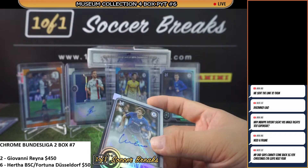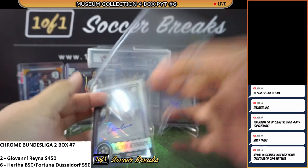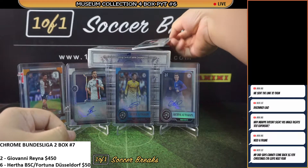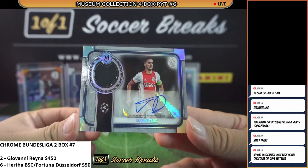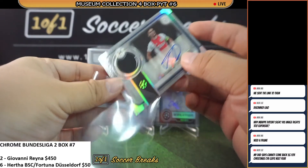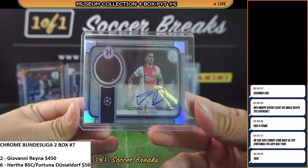Every box has had one Chelsea autograph so far. Marcos Alonso placed. And our next autograph is going to Ajax — it is not Sergino Dest today; we got Dusan Tadic, Patch Auto, 174 of 199. This guy is awesome — he is definitely an awesome player.